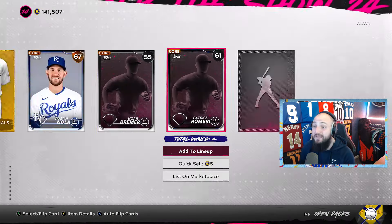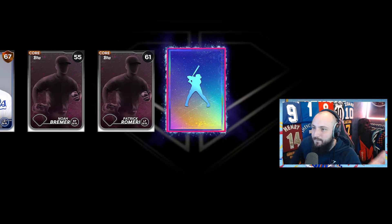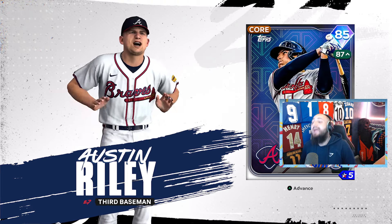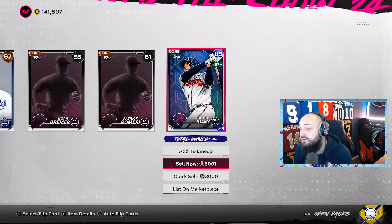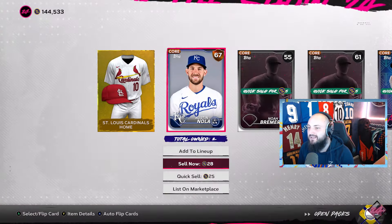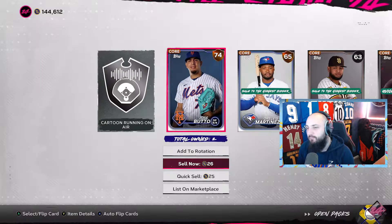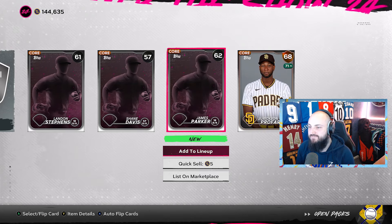A diamond on the first pack — are you kidding me! It's Austin Riley — I've already got him in the collection but he's going for 3,000 stubs. We'll take that, it's better than nothing. Quick sell him and quick sell the others since we already have the cards. A good way to start the pack opening. Now we've got runs of lower rarity cards — quick selling whatever's lowest in the market.